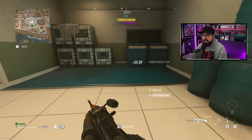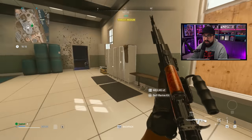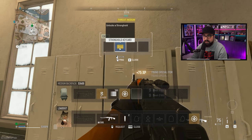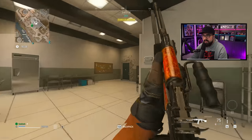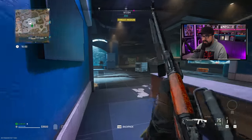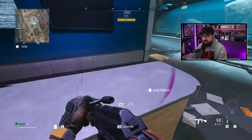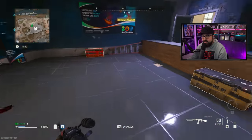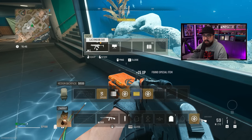Look at all these chests — holy crap, look at them all! Medium backpack, we'll grab that. Stronghold keycard — always a banger. I have to clear this out before I can really start searching. A lot of computers too — look at all this juice! More self-revives, I'm always going to take those.